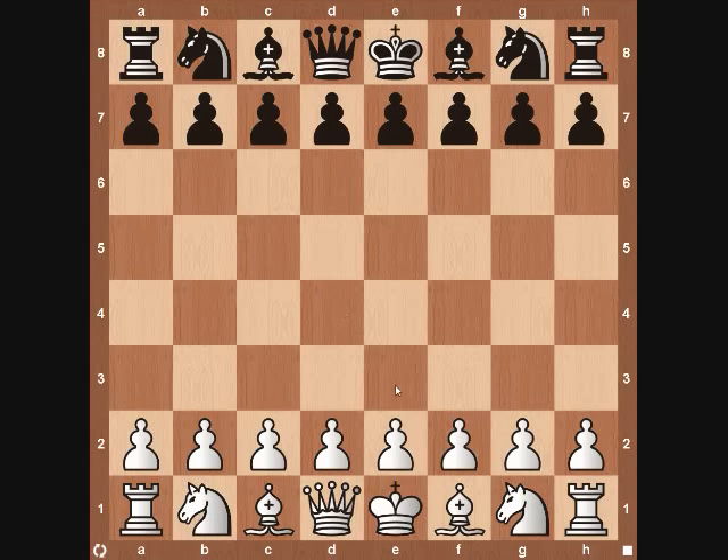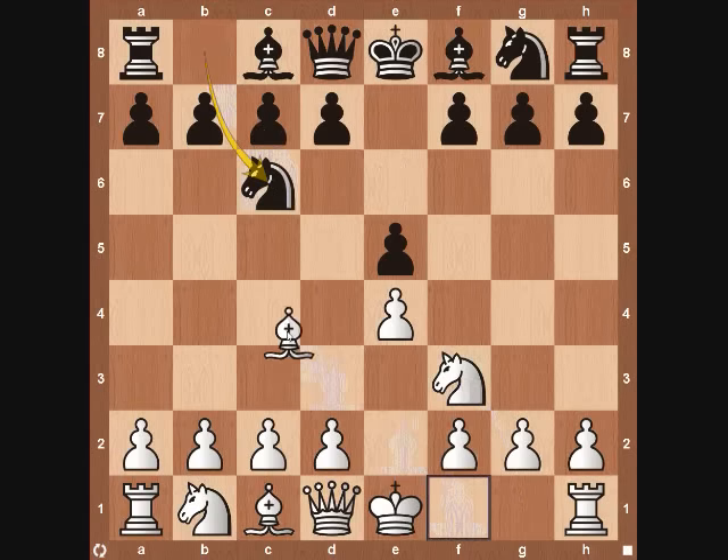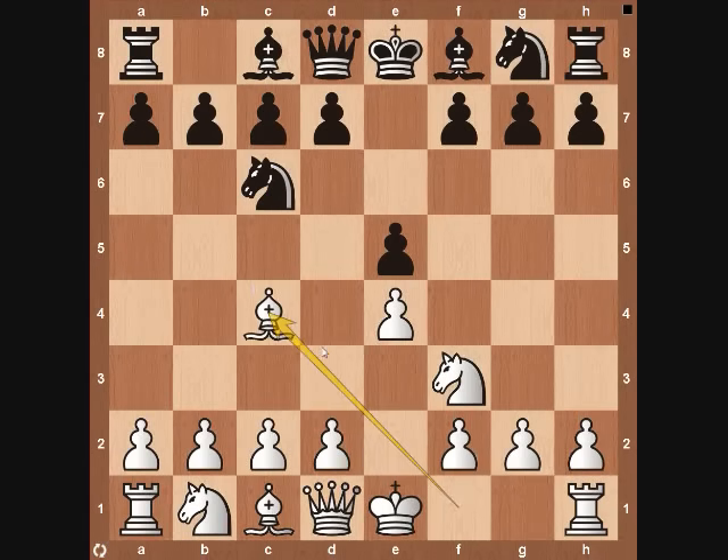Hey everyone, this is Kevin from TheChessWebsite.com and today we're going to be going over one of my favorite openings — the Fried Liver Attack. It starts with Pawn e4, Pawn e5, Nf3 development, Nc6 development, and Bishop to c4, the Italian game.